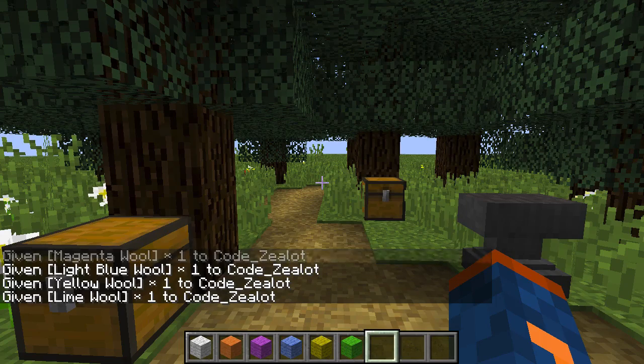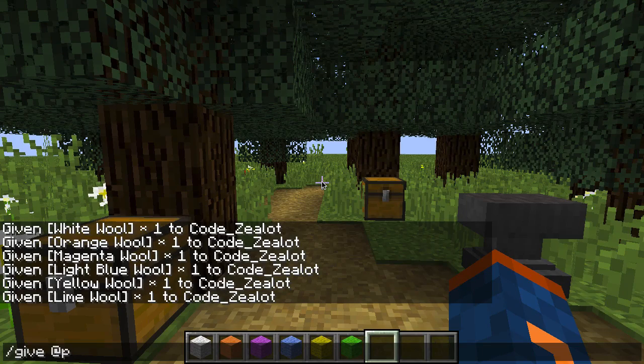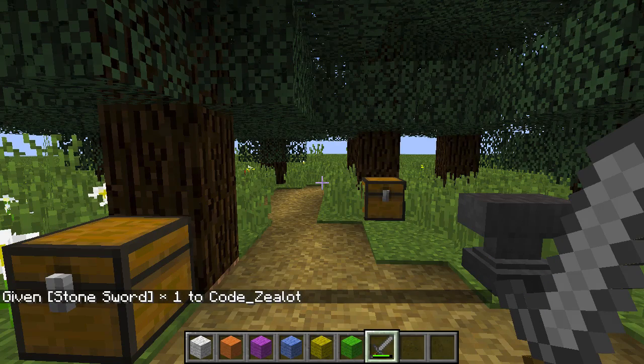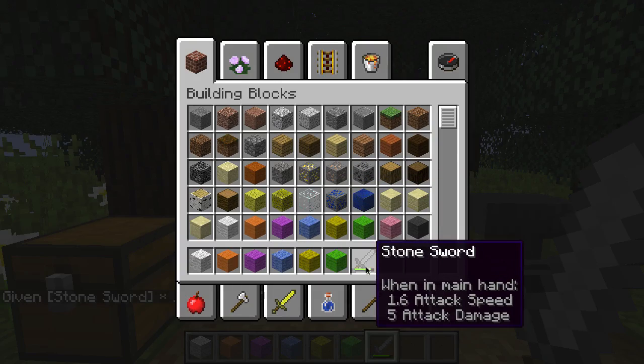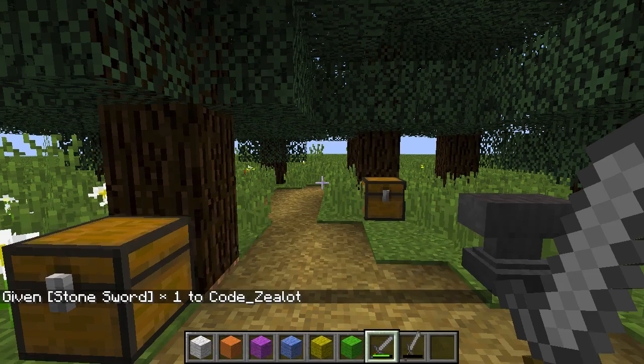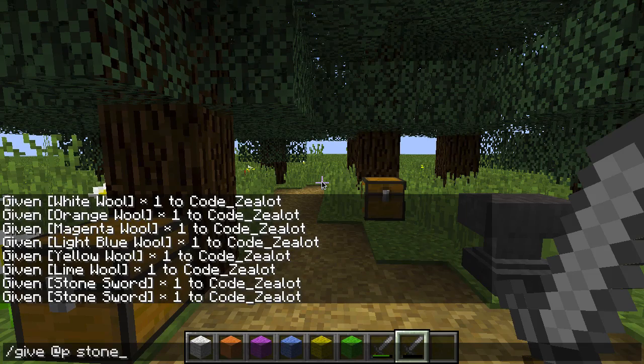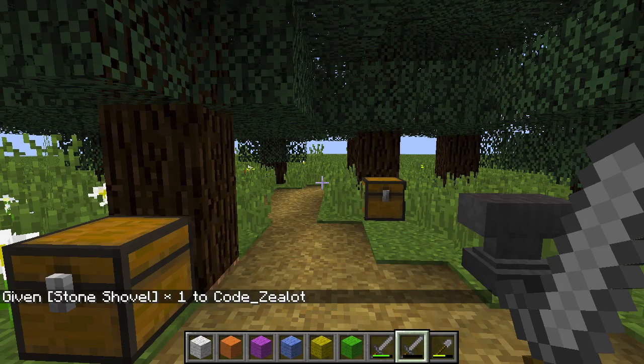You might ask what happens if you use a data ID with an item that doesn't have different colors, such as a stone sword. Give yourself 1 stone sword with a data ID of 20 and you won't get a different color — instead you get a damaged stone sword. With a data ID of 200 you'll get a broken stone sword. This is how the data ID works with weapons. It does the same thing with tools — give yourself a stone shovel with a data ID of 50 and you'll get a damaged shovel.